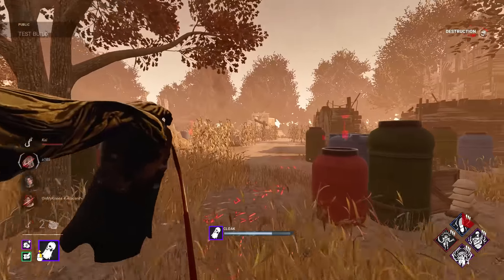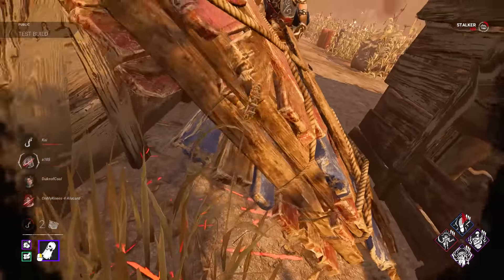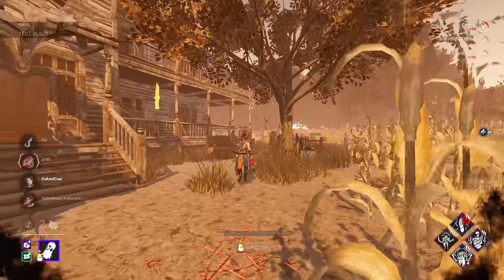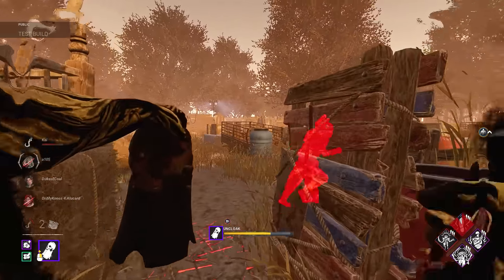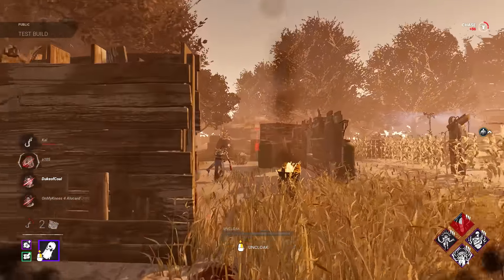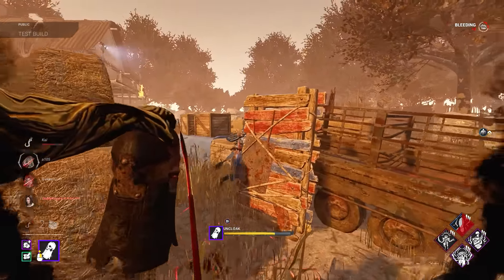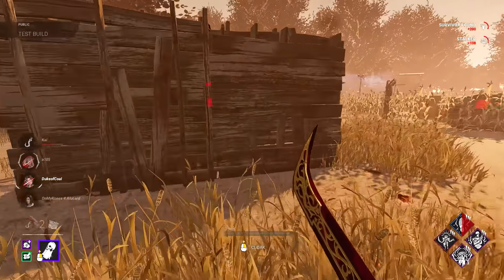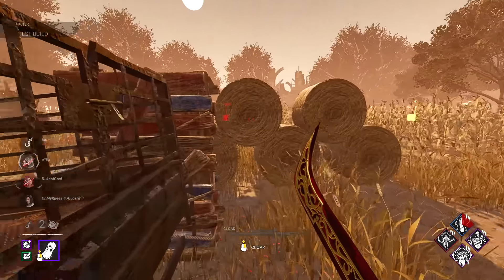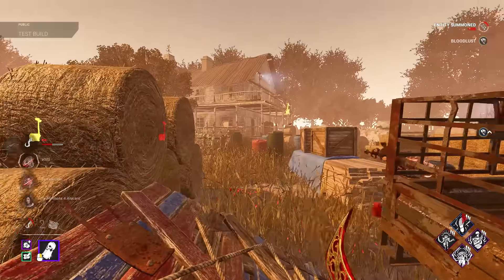We've done three gens and I'm trying to maintain pressure. Machine Learning is active and showing auras — that's so cool. Crowd Control blocking a window is helping manage loops. I was mostly excited for Leverage as a perk change, but holy shit these survivors have been blasting generators. They've been doing all the gens I haven't been working on.